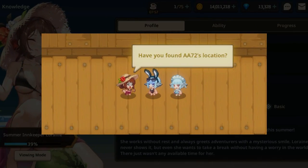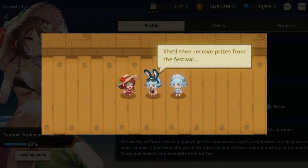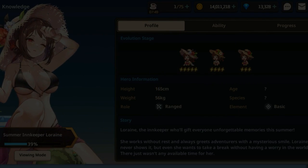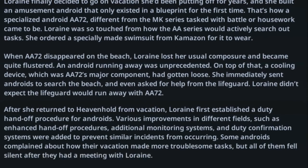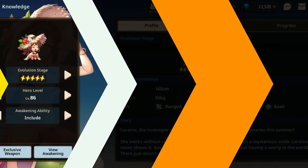Lorraine has decided to have a vacation this summer, and she created AA72 out of the existing blueprint in Heavenhold to help with the festival. However, AA72 has run away, and this is the full detail of the story. This is her hero information. Now let's go straight to her abilities.